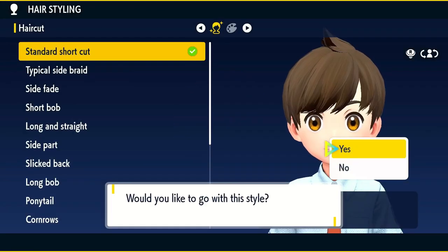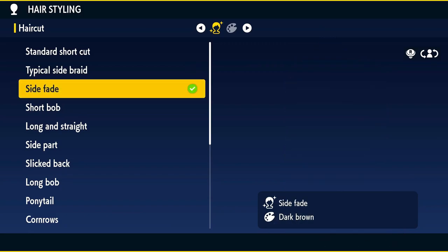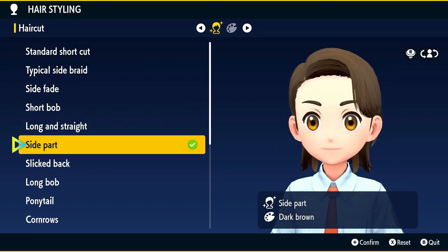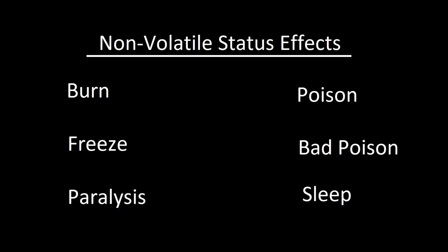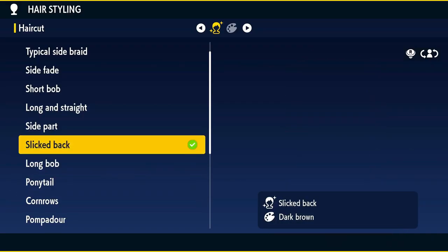Status moves in Pokemon are divided into two categories: Volatile and Non-Volatile. A non-volatile status will remain after being switched out and after a battle ends — an icon will be displayed under the Pokemon's name indicating the effect. Volatile status effects are lost when a Pokemon switches out or when battle ends. More than one volatile status may be active at any given time alongside one non-volatile status condition.